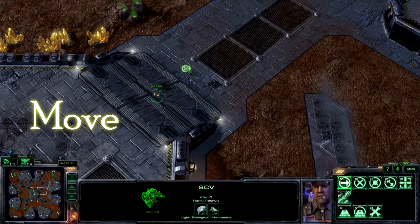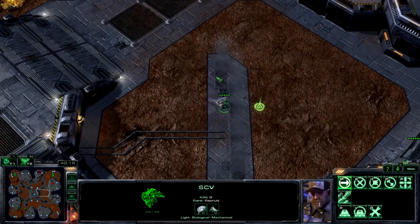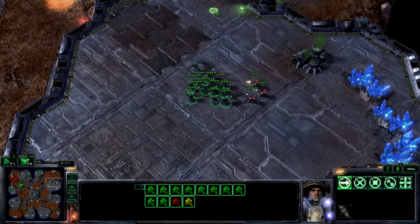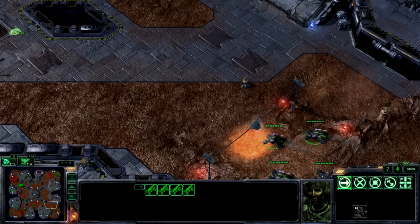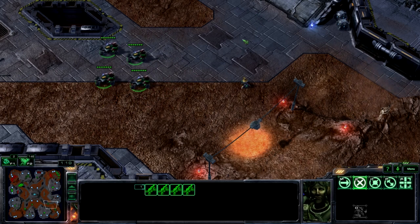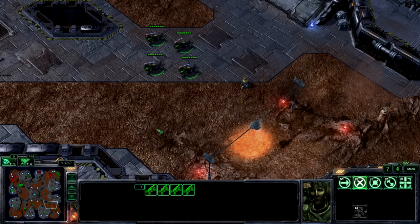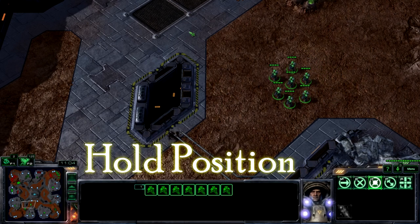First up, there's the move command. When you issue a move command, your selected units will move towards that location by the fastest possible route they're aware of. Clicking the right mouse button on empty ground will default to the move command. Since your units ignore even enemy fire while moving, it's an efficient way to get your units to a specific spot on the map. Next, we have the stop command. You hit the S key and your selected units will cease doing whatever they're doing. There are many applications for the stop command, but the most basic one is to stop your units from doing something dumb. Future episodes will explain more advanced uses of the stop command.